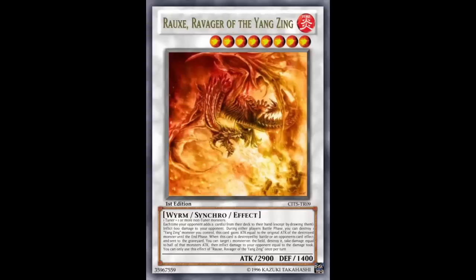So Ravenger is a Yang Zing synchro monster at level eight. I kind of wish they did something different with the level because all the Yang Zing monsters have different levels — Yazi at seven, Baxia at eight, and Chow Fang at nine. So this is just another eight, meaning we should compare it to Baxia, which is one of the easiest to summon and most powerful, able to send cards back to the deck based on different attributes.